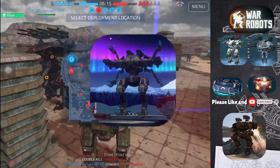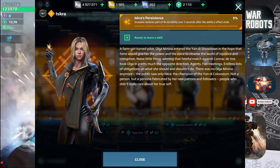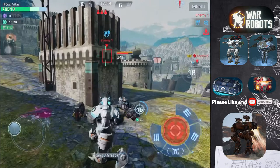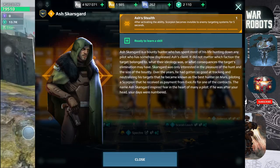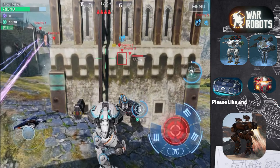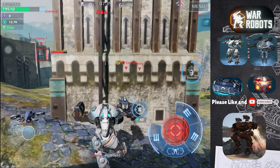The Scorpion's two legendary pilots are Iskra and Ash-Garsgard. Iskra, the first Scorpion pilot, enables the Scorpion to repair 5% of its durability over 3 seconds after its ability ends. The second pilot, Ash-Garsgard, puts the Scorpion in stealth mode for 5 seconds after its ability is activated. I would rather use Ash-Garsgard because you won't be damaged by the enemy when you teleport to them.